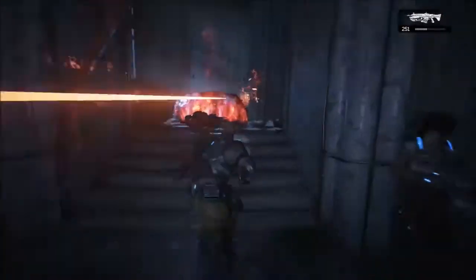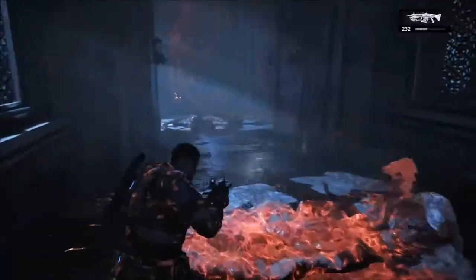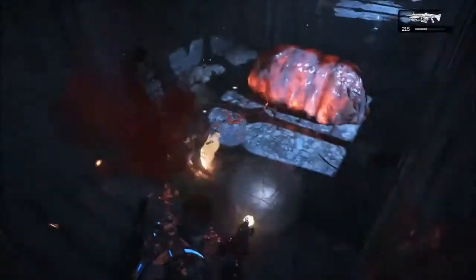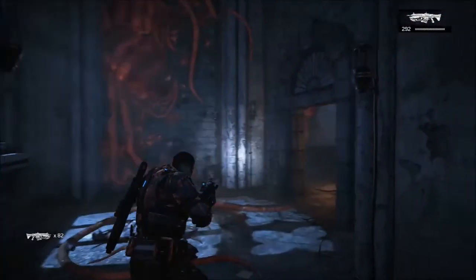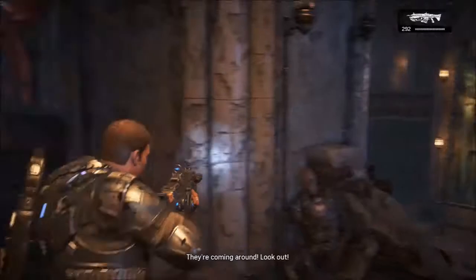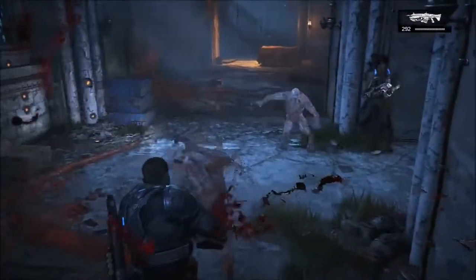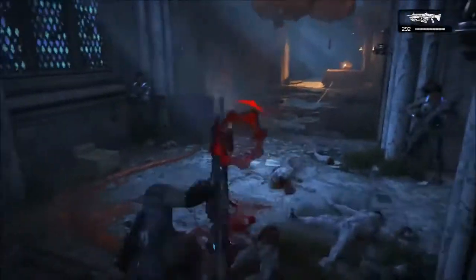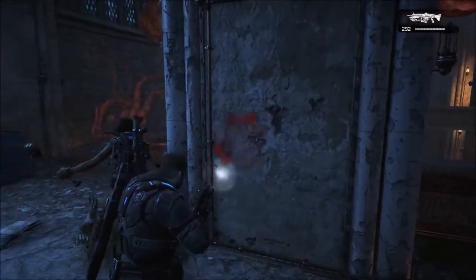E o visual dela lembra um pouquinho esses aí. Eu derrubei esses pods, essas cápsulas que vocês estão vendo aí no chão. Justamente essas cápsulas são de onde saem aqueles pequeninhos que entraram no buraco. Olha, saiu um pequenininho ali! Eles são muito chatinhos. Eu ia falar o que eles são, mas não vou falar porque não quero dar spoiler. É uma coisa que vocês descobrem quase no começo do jogo. Pra quem quer jogar Gears of War 4, acho interessante você descobrir por conta própria. Tentei pegar alguém na serra com o Lancer — daquela serrada — só pra dar uma relaxada.